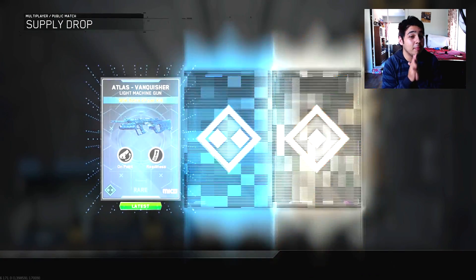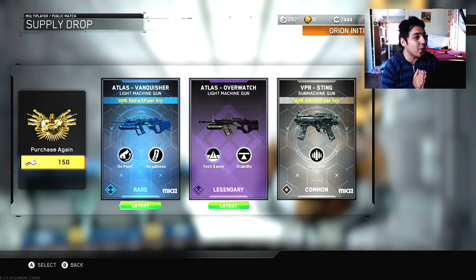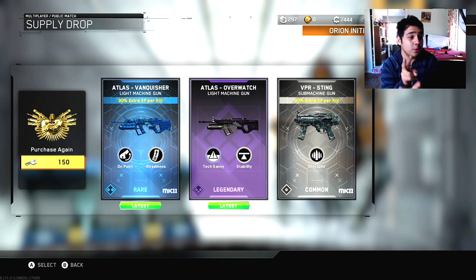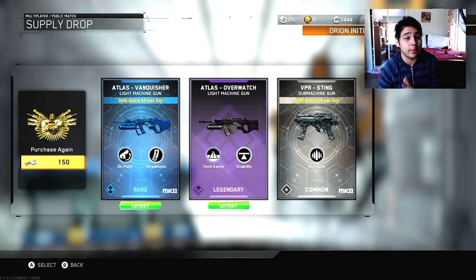Oh dang, yo — I actually like that! First crate, no duplicates, and I got two variants of the new weapon. That's actually really, really cool. This might actually be duplicate proof, so let's open up another one and see what we get.